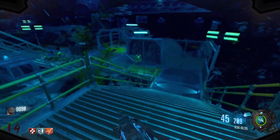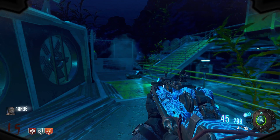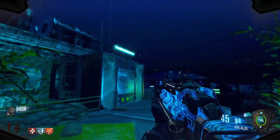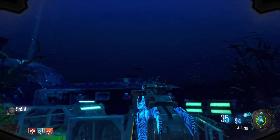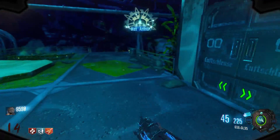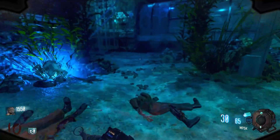Now for some awesome unique mechanics that make this map stand out. A cool unlimited free power-up easter egg: if you go into an underwater area and look above you, there are sharks swimming around. Shoot and kill them — you'll get hit markers as you shoot. When they die they drop a random power-up towards you, which could be anything from Max Ammo to Fire Sale to Double Points. After killing one, another will respawn after a short time, so you can keep cycling through free power-ups whenever you need them.